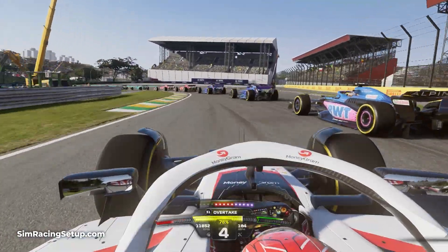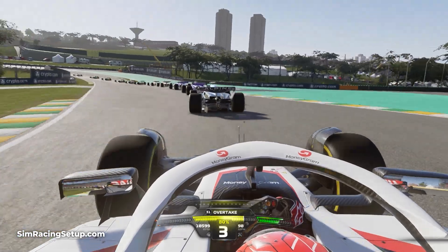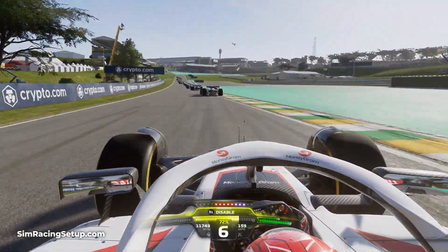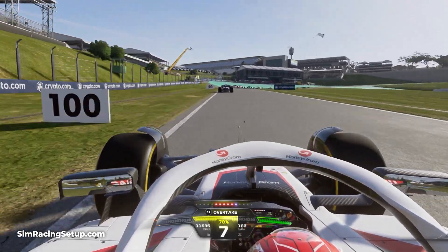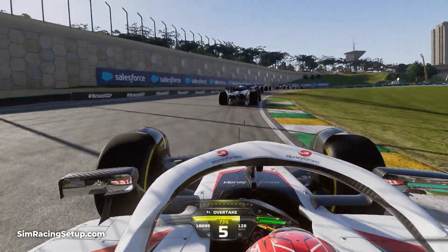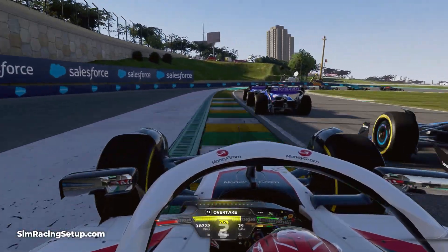Automatic gears let you focus more on driving the correct racing line and competing with other drivers without the added stress or complexity of manually changing up and down gears. This assist is great for newer players or casual racers, but if you're looking for a realistic experience, disabling it is the way to go.